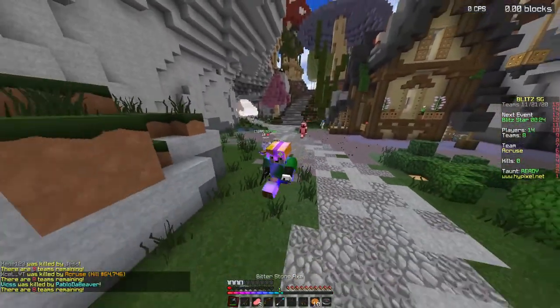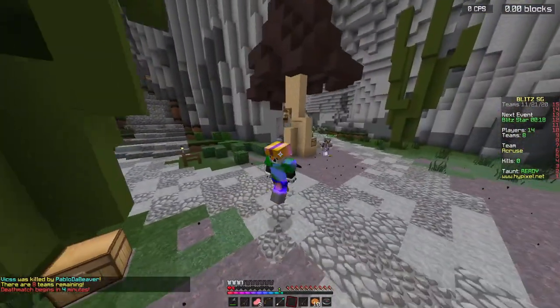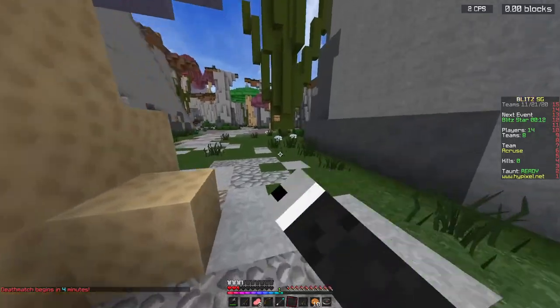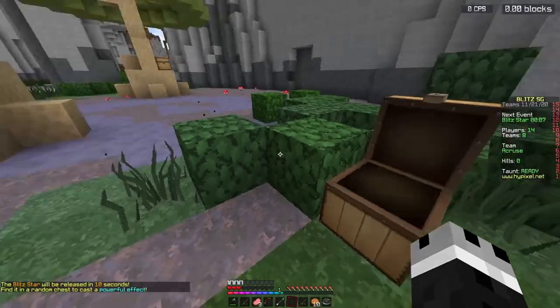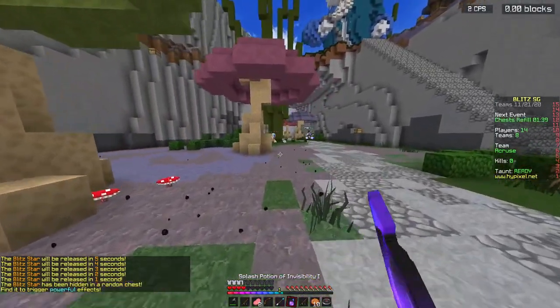I got a stone sword — things are already turning up. You could probably take this. I've got two hearts — okay, never mind, we cannot take this. That guy sucked back there though. How did we make it out alive? This guy's getting one-to-eighted literally alone — they haven't touched me once.